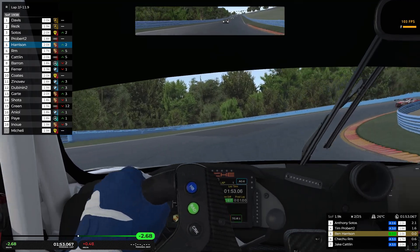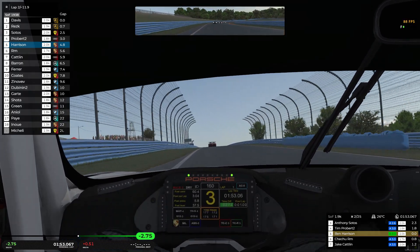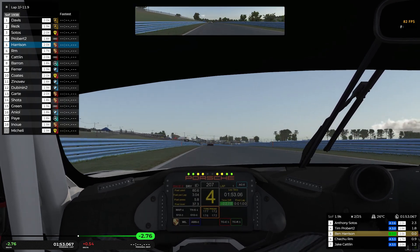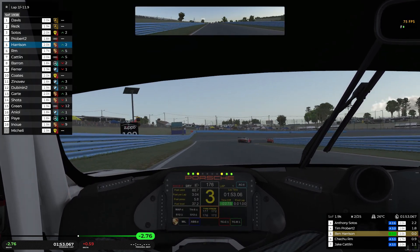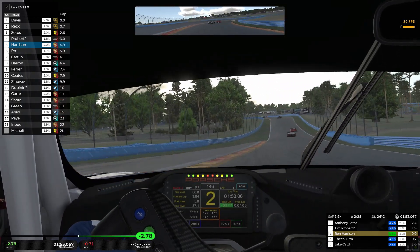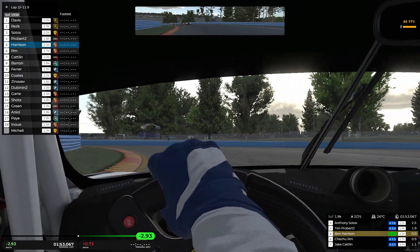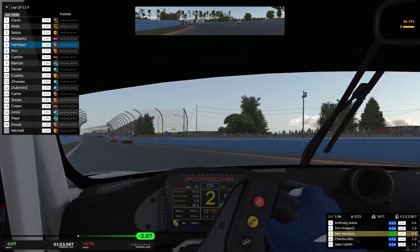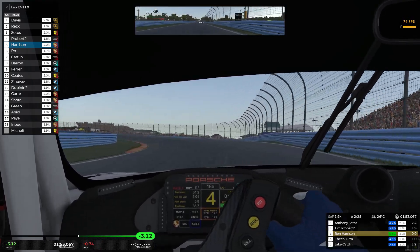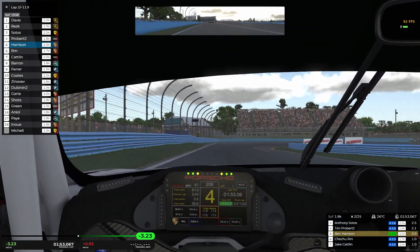We rejoin on lap two — we're actually up into fifth position, so we've gained an extra spot on that opening lap. Very good progress so far. We are beginning to lose just a little bit of connection to Probert and Sotos up ahead. We've got some pressure from Chechu and Catlin behind, both within a second, so I've got to keep things neat and tidy. I'm beginning to get more comfortable with the car. By the looks of things this lap will be into the 1:45s, and that's just about as good a pace as I've got today — I need to try and get my race pace consistently in that range, in the high 45s and low 46s.